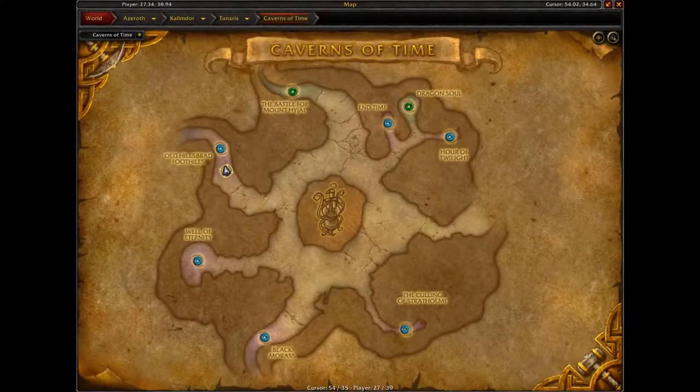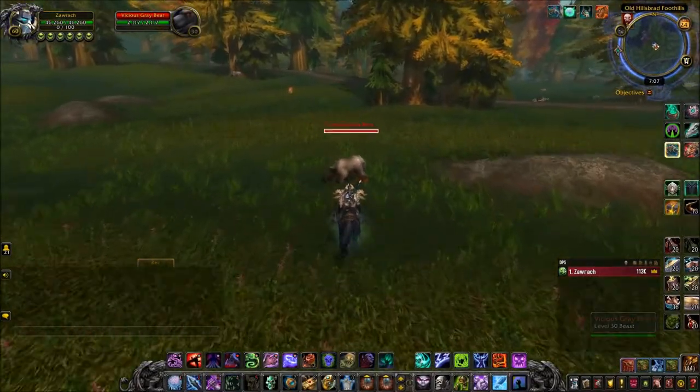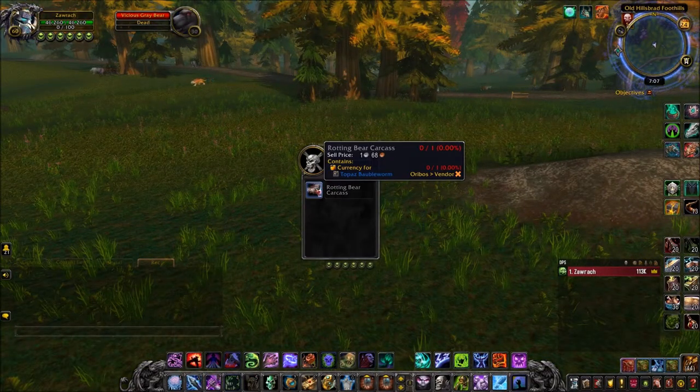Once you fly all the way down, you want to head to this dungeon on the left — Old Hillsbrad Foothills. Once you head inside, you want to run up the tunnel, go out, and you'll find some bears in the old version of Hillsbrad, and it should be a very easy drop to obtain.